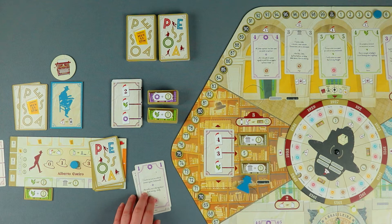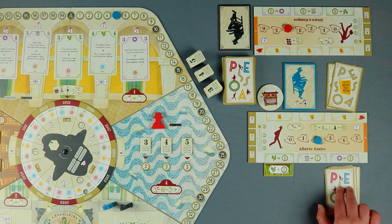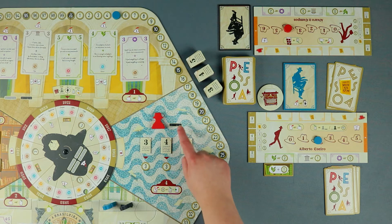The last physical space to mention is the Rosio Square, where the players write poems with their personal inspiration cards at hand. This is the most valuable action for scoring purposes, considering that the players use their collected cards and gathered improvements to score victory points. For example, let's assume that I wanted to move my meeple to the Rosio Square to write a poem. However, there is already another meeple occupying the slot for heteronyms in Rosio, and my heteronym cannot go to the slot reserved only for the Pessoa meeple either.